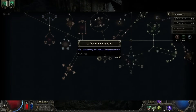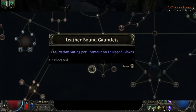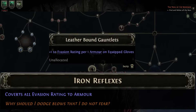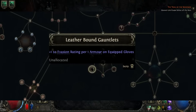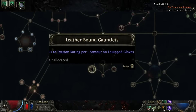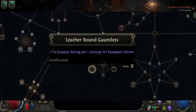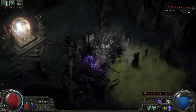The first point is Leather Bound Gauntlets. It allows you to stack plus one to evasion rating per one armor on your equipped gloves. If you use Iron Reflexes — a keystone passive that converts evasion into armor — you can almost double dip on the armor from your gloves. Armor is also more potent now because it can mitigate spell damage without needing spell suppression.